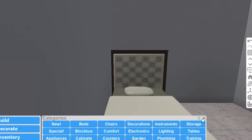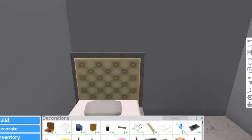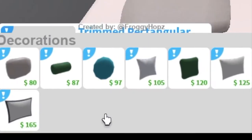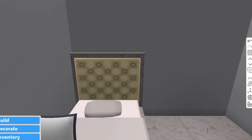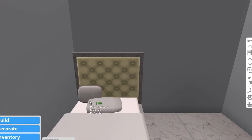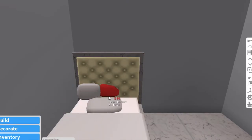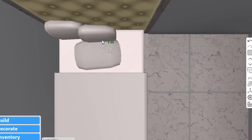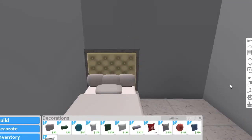Now that I have my bed on the wall, we're going to go ahead and create some pillows. What you're going to want to do is go to Decorations, then search up 'pillows.' There are a bunch of varieties — you can pick whatever kind you want. I'm going to get this comfy pillow and set it kind of on the back side. I'll add a couple: one slightly forward and another slightly back.